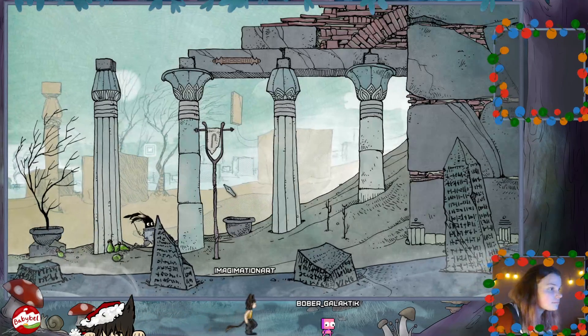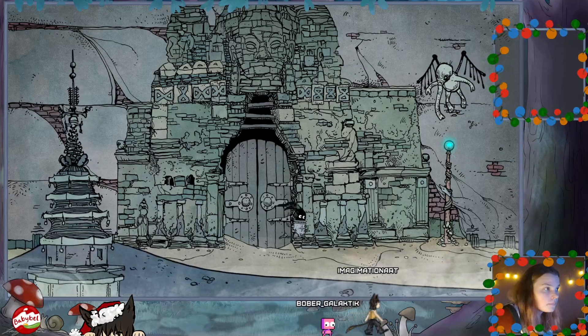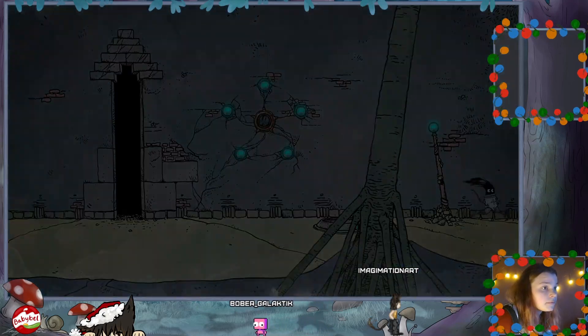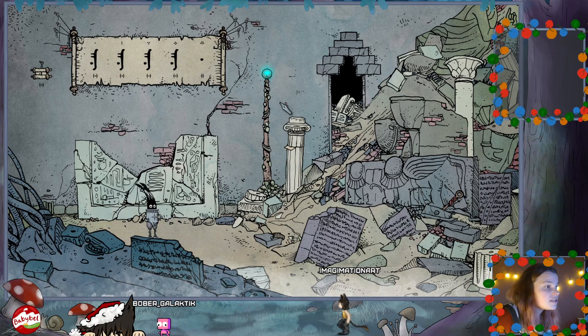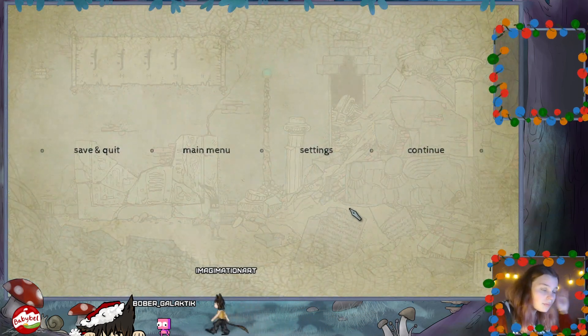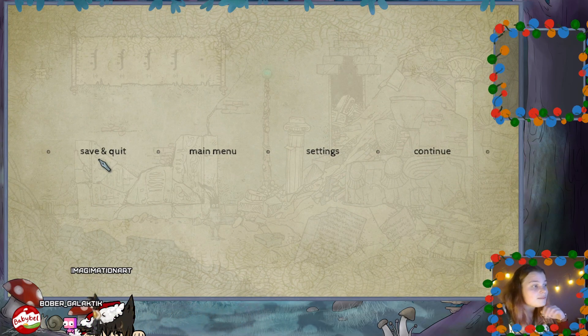Yoink - it was through here, right? Yeah, it was through here. We're just missing one - so that's cool. But I do have to save and quit and go because I've got stuff to do with my family.